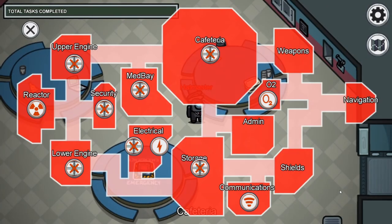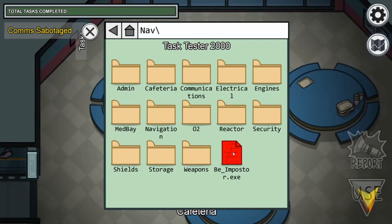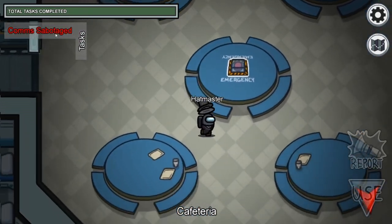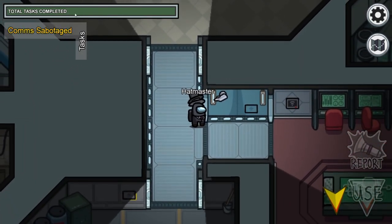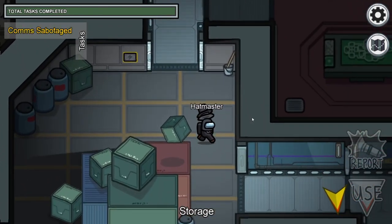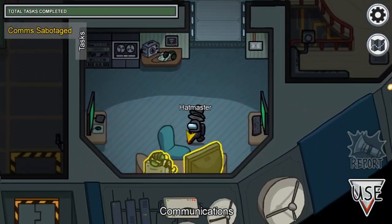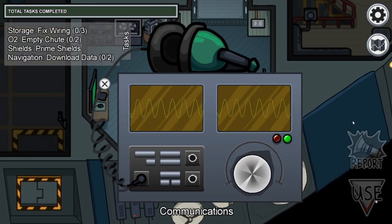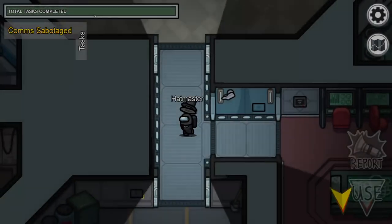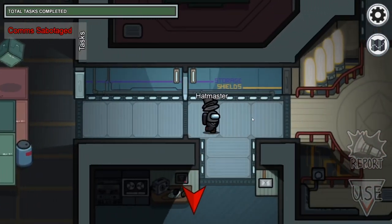Sabotaging communications will make it so that the crew cannot see what tasks they need to do. They will also be unable to see the progress bar at the top to see if people are completing tasks. It will also mess with things like cameras, vitals, or door locks. I feel like this is the most underrated sabotage and I will put in a future video how this sabotage can help you. But honestly, if you're a new player, you're probably not going to use this one — it's more for very niche situations.